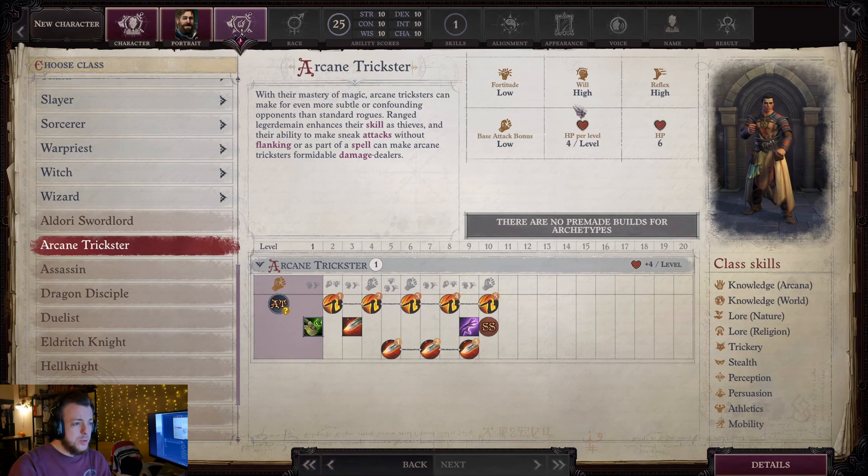Low fortitude, but high will and high reflex, which is pretty great — especially since you'll be getting a combination of high will and high reflex probably from your caster and your sneak attack classes. So you'll be able to continue both of those tracks with this 10 levels of arcane trickster, which is awesome. Also remember that prestige classes are only 10 levels. Low BAB, but that's to be expected — our damage is coming from sneak attack, and our attacks are coming from people having low dex or being flat-footed.